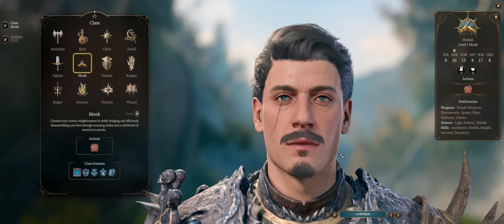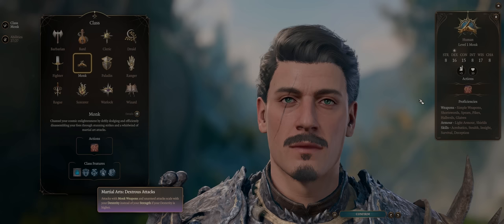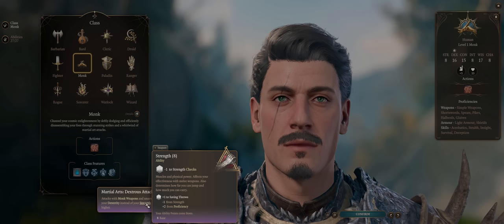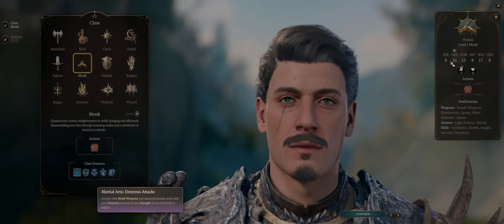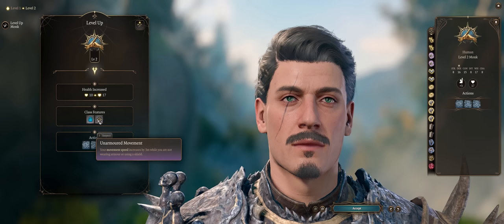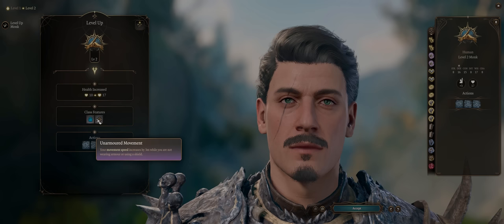What this means is, if you were to multi-class into a Fighter with heavy armor proficiency, you'll get to equip it just fine, even as a monk. In 5th edition D&D and BG3, monks also get to apply their Dexterity modifier automatically to both attacks and damage, unless your Strength is higher. It has to be clothing only to benefit from the movement speed bonus.